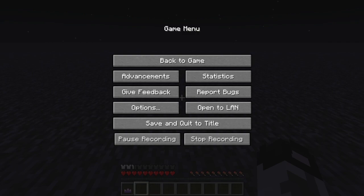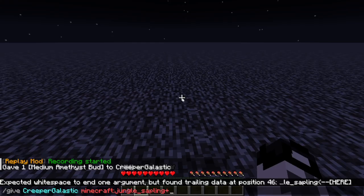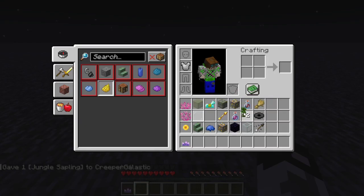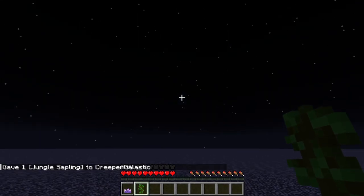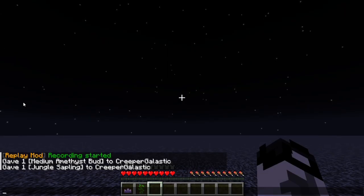There we go. Let's see our new item. Don't we already have a jungle sapling? We'll see. All right — we already have a jungle sapling, and no dirt. Oh my god. Anyways, let's start the timer.